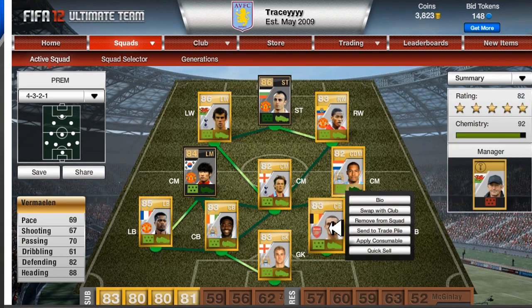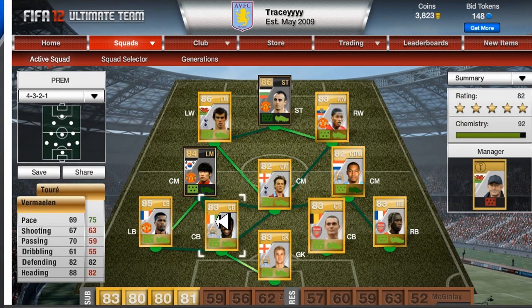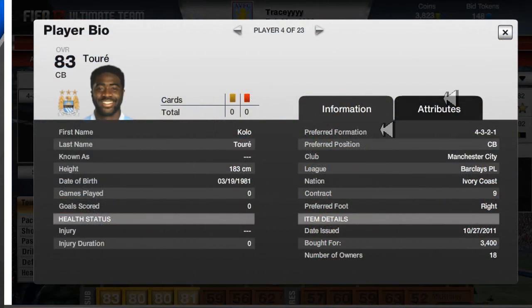My centre back is Vermaelen from Arsenal as well, so he has chemistry with Sagna. He's decent enough defending — 82 defending and 88 heading. His overall rating is 83 and I got him for 2100 coins. My other centre back is Kolo Toure from Man City — he's a really good central defender, overall rating 83, and I got him for 3400.